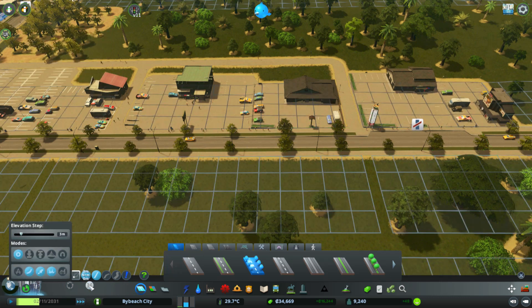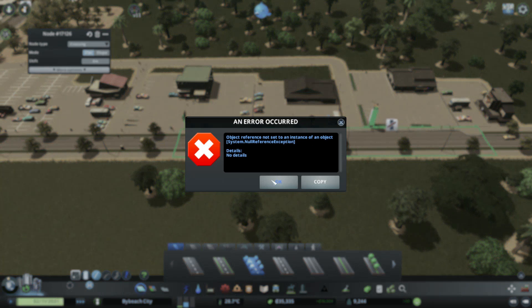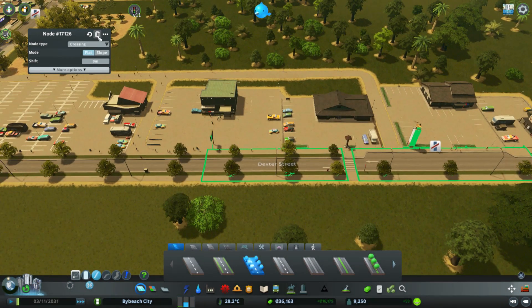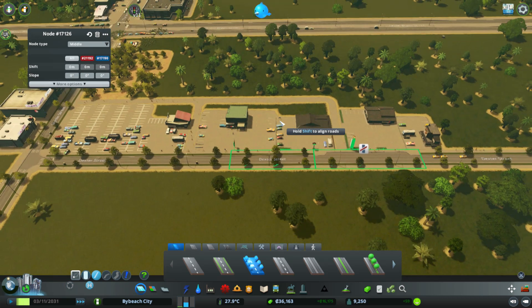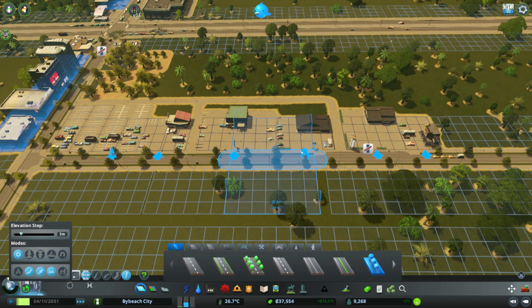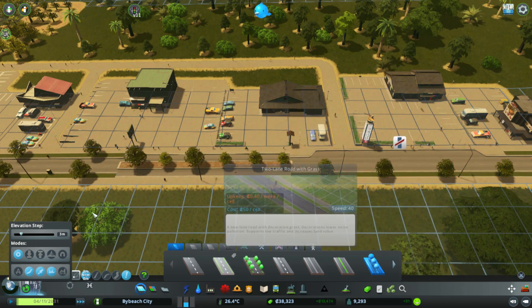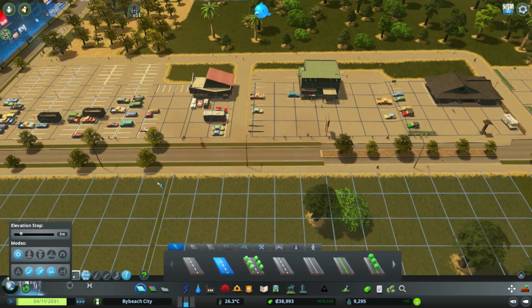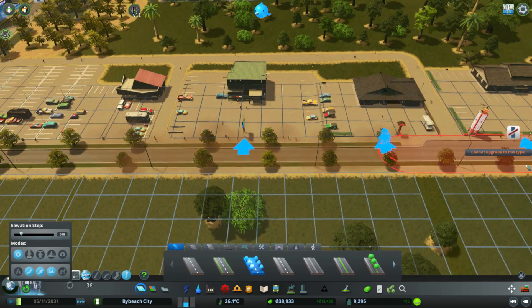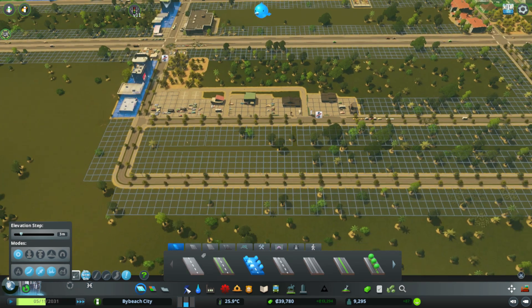What if I add it to a different spot, right in front of this building? Still getting an error. I could just upgrade the road — that's the vanilla way of doing it. Upgrade a road here and there should be crosswalks. Okay, I'm not gonna let that distract me. I'll just get to what I wanted to do.